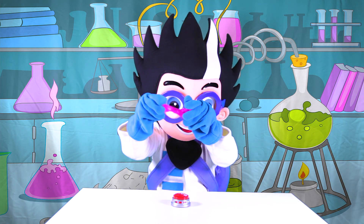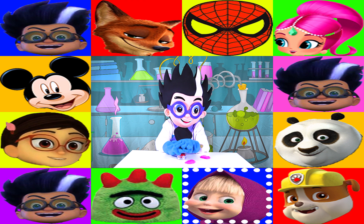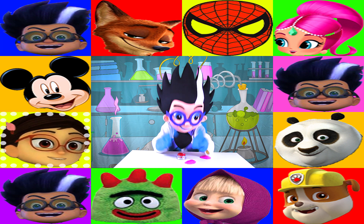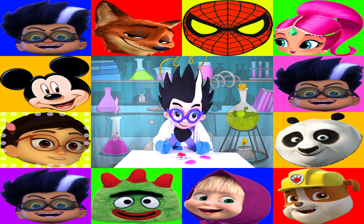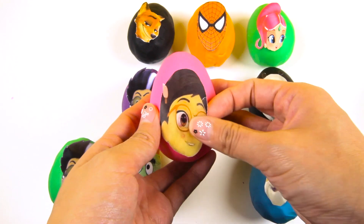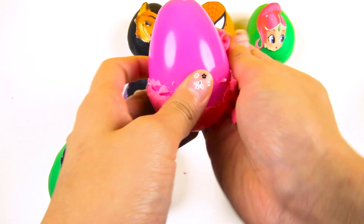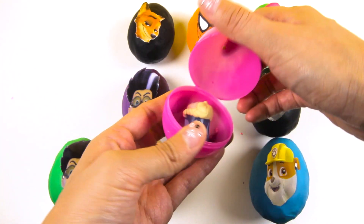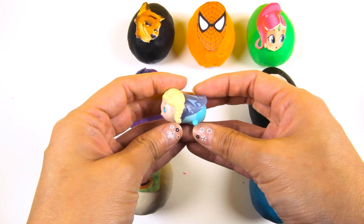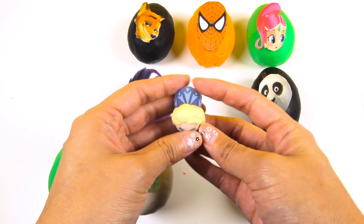Romeo is so happy that he slimed us with his gooey pink slime. Romeo makes all this slime in his science lab. OK Romeo, it's time to put down the slime and see which surprise egg we open next. I hope he doesn't stop on another Romeo egg... and it landed on Amaya from PJ Masks! Awesome! That's another point for us! Which PJ Masks hero does Amaya turn into at night time? Gekko? Catboy? Owlette? Now let's see what's inside the surprise egg. It's an Elsa Tsum Tsum figure! Look at Elsa's blue eyes and blonde hair! I like her beautiful blue dress!